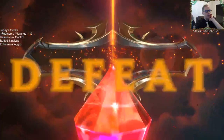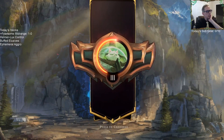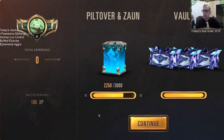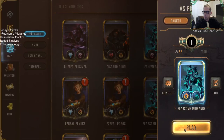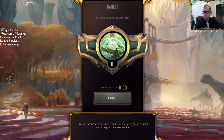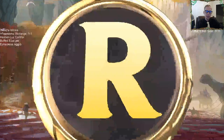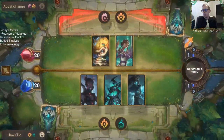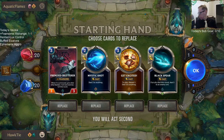You can just attack with them all. It's a midrange mirror-breaker, that's for sure. Ephemeral means whenever the creature strikes or the turn ends, you sacrifice it — so those things only last one turn, but that one turn was devastating.